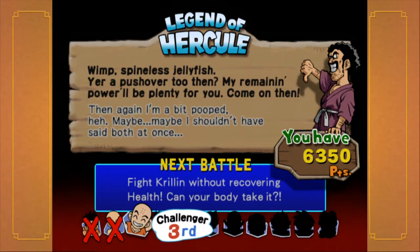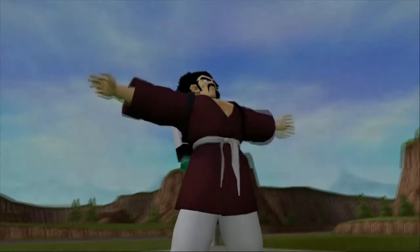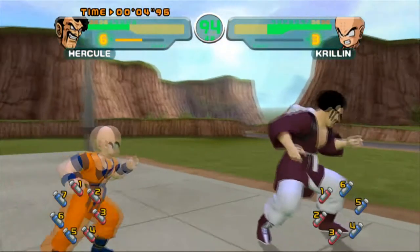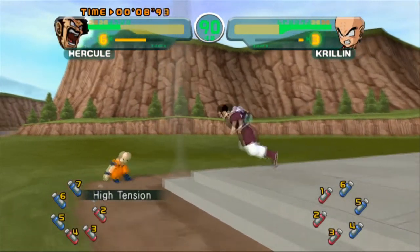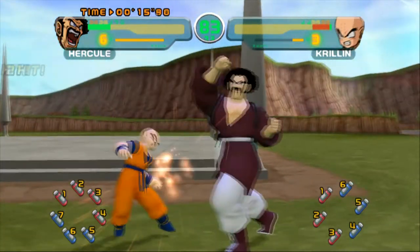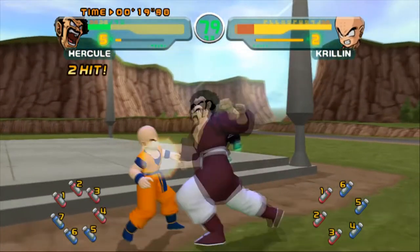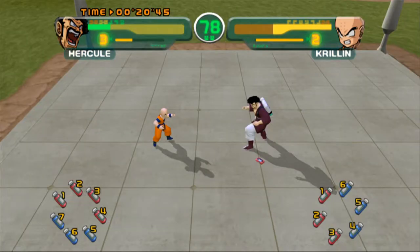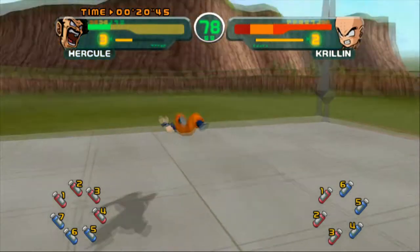Wimp, spineless jellyfish — you're a pushover too then? My remaining power will be plenty for you, come on then. Then again I'm a bit pooped, maybe I shouldn't have said both at once. It's not really both at once — there you do have a breather in between. He's ready! Megaton class attack. I missed hitting the ki button. This is his other special move that can only be done during high tension. It does similar damage to the present for you, except it only uses up two bars.